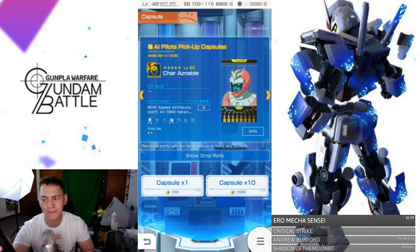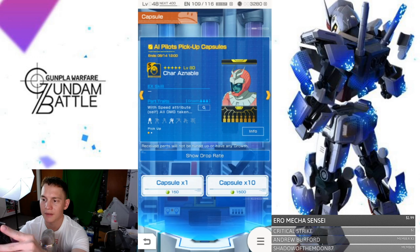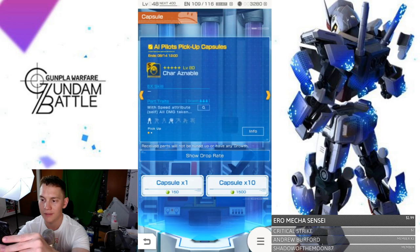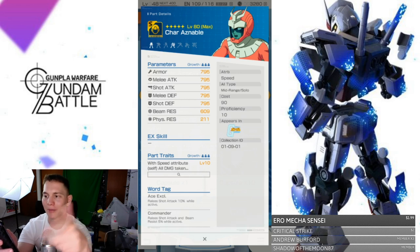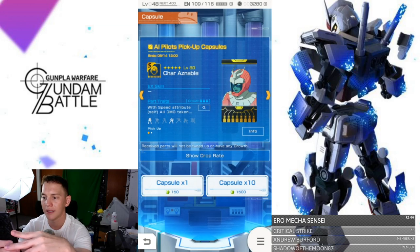Lastly, let's look at the AI. You've got Char as the pilot — nothing else needs to be said. Parts trait with speed attribute self: all damage taken reduced by 20% — that is really damn good. He's going to be an out fighter. I can see this being really good for the Zaku II three-star. Speed attribute covers a lot of good mobile suits right now. Rage of shot attack 10% while active, and commander rage of shot attack and beam resistance by 5%. Looking really good.